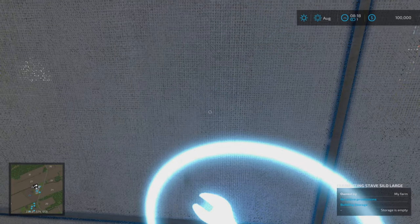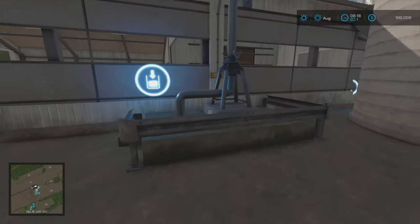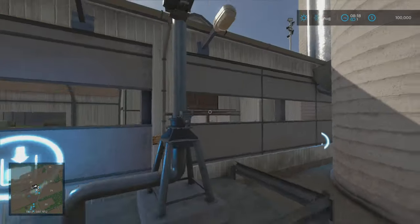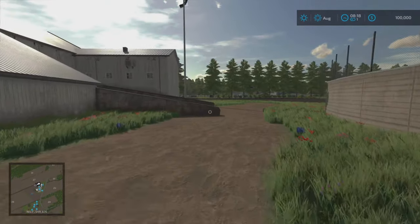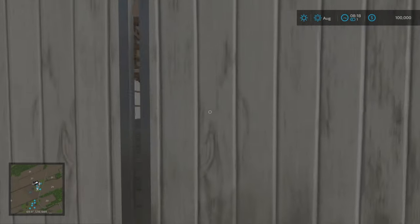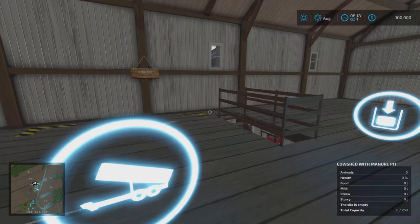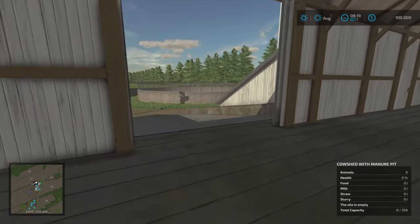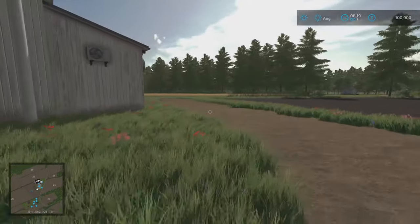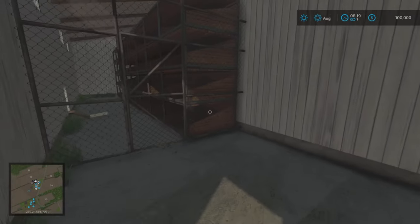This is our slurry collection point - nicely labeled on the back as 'liquid manure'. Running around the back, we can go up a ramp - this is a pretty cool touch. Opening this up, it's like storage for your bales. Field info at the bottom shows total capacity at zero out of 250, so you can store bales up in there - nice touch.